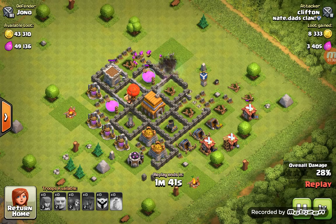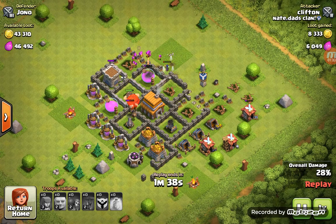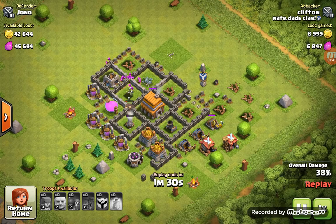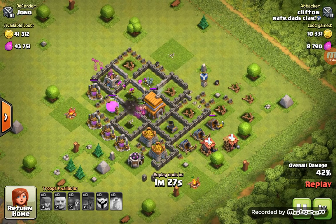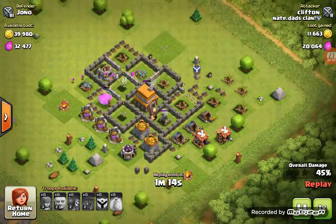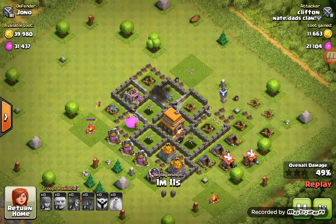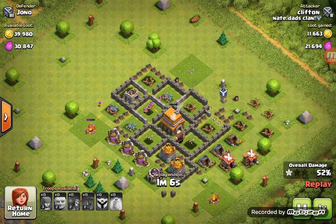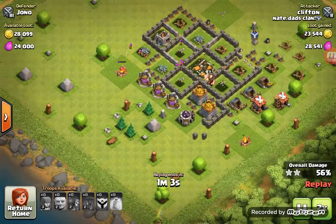Those archers are just destroying that elixir collector, doing lots of damage. One Giant's almost done taking down the cannon — oh, they move, they're going for the mortar. Archers are just shooting at everything, they don't even care. They take down that mortar and the mortar is gone.